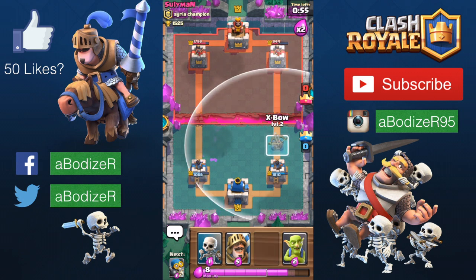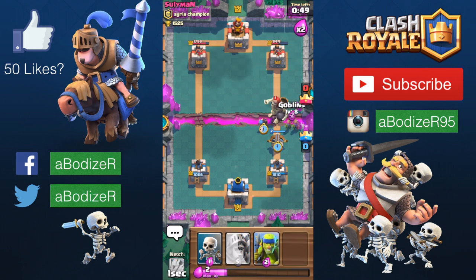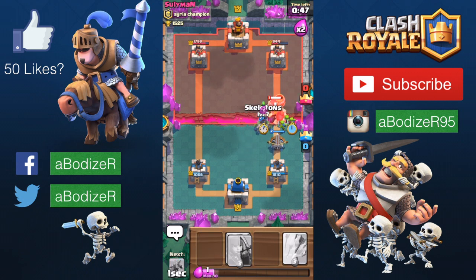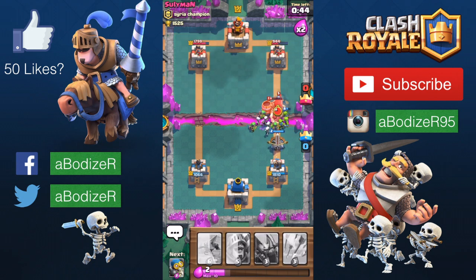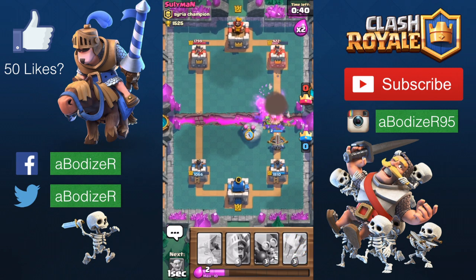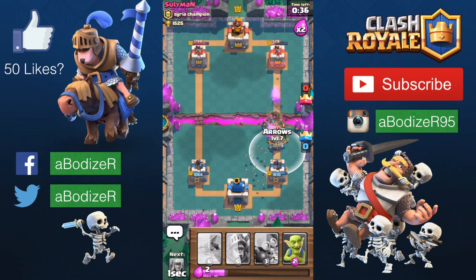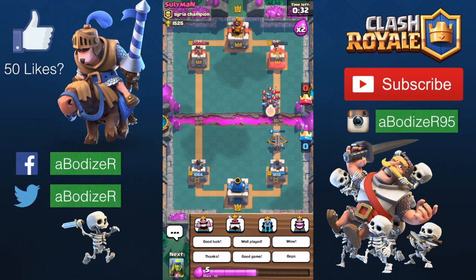Using the same strategy again with the xbow — I'm sure he'll use the giant skeleton again. The giant skeleton is quite far, so it won't destroy the xbow, but my troops will be destroyed even though I destroyed all of his troops. Now using the arrows since he's aiming at the xbow. It seems like I'm destroying this tower right now and doing well.